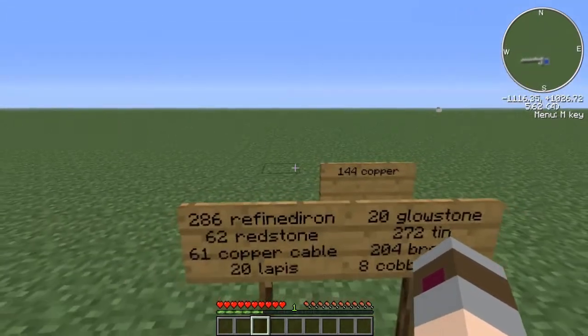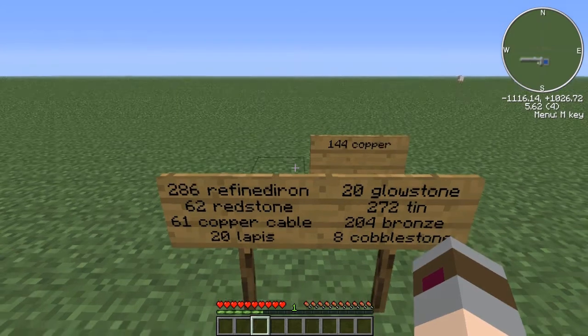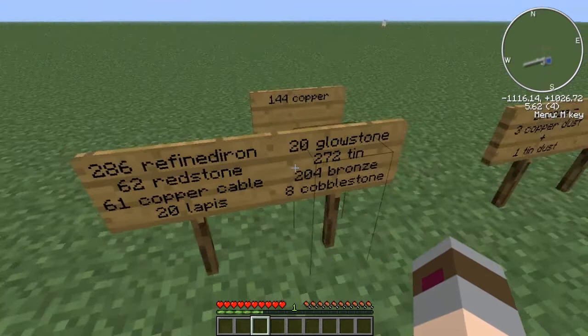So we have 286 refined iron, 62 redstone, 61 copper cables, 20 lapis, 20 glowstone dust — not glowstone blocks — 272 tin, 204 bronze, 8 cobblestone, and 144 copper. And again, we can break this down even further.